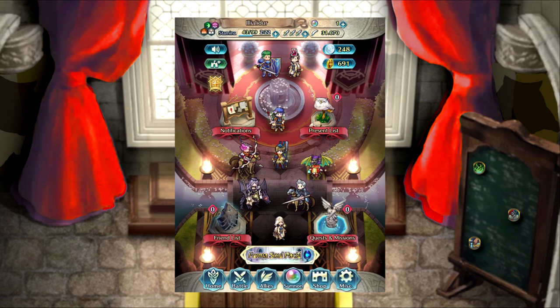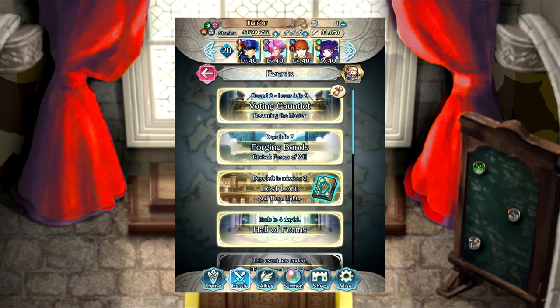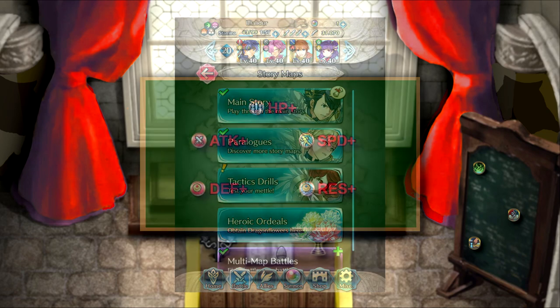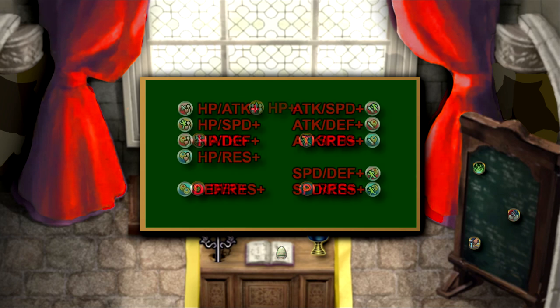To start off, how does one obtain Sacred Seals? There are three typical ways of getting them. Way number one, you can earn two with varying effects every month in the Tempest Trials event by reaching 10,000 and 20,000 point totals respectively. This is the main way you can obtain new seals without having to create them. You can also earn a Sacred Seal every time you complete a new Squad Assault. These are always raw stat boosters, either single stat like Attack Plus 1, or double stat like HP Plus 3, Defense Plus 1, which can both be upgraded using the third method.